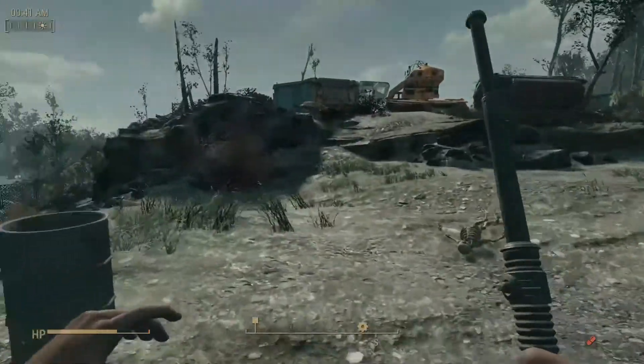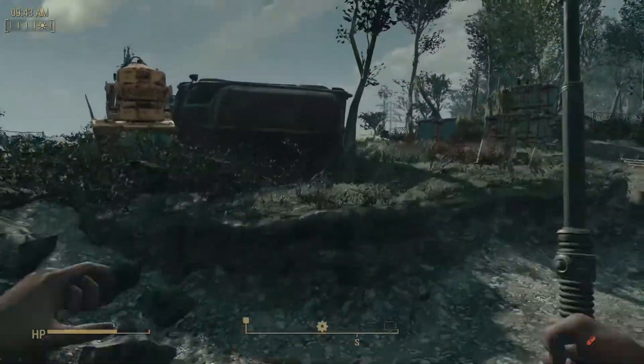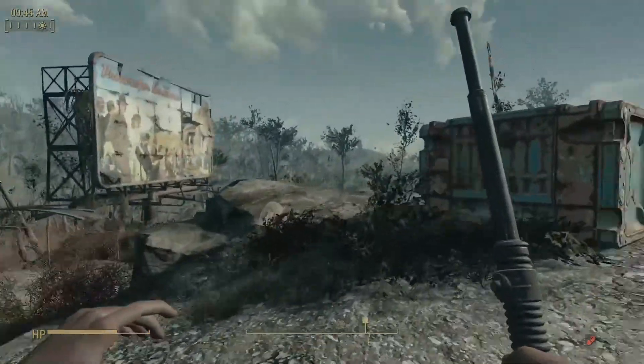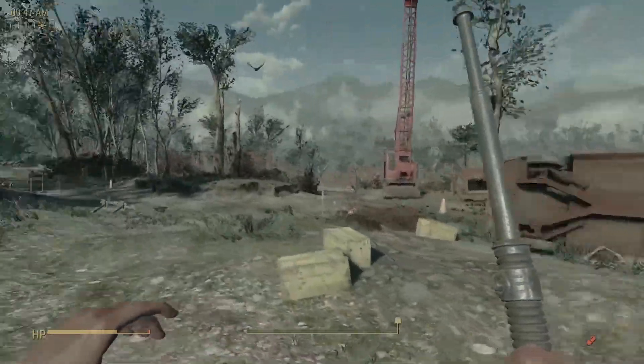Going back to the normal 10mm. I think I picked one up in the vault, which is why I've got the baton out — it just looks weird holding an invisible gun. There are going to be some conflicts through this playthrough, I'm sure, but you know what, it's running.